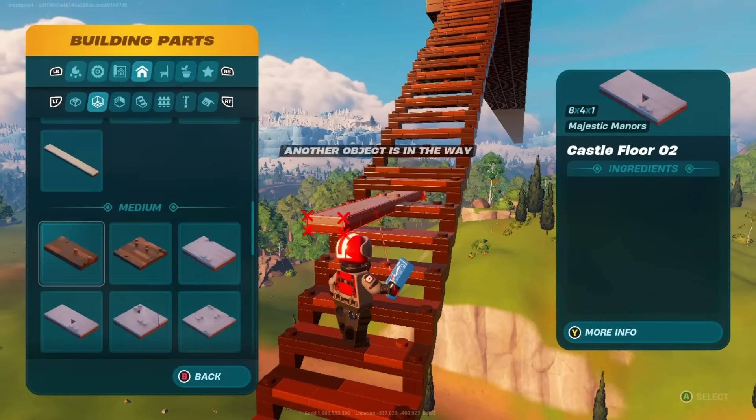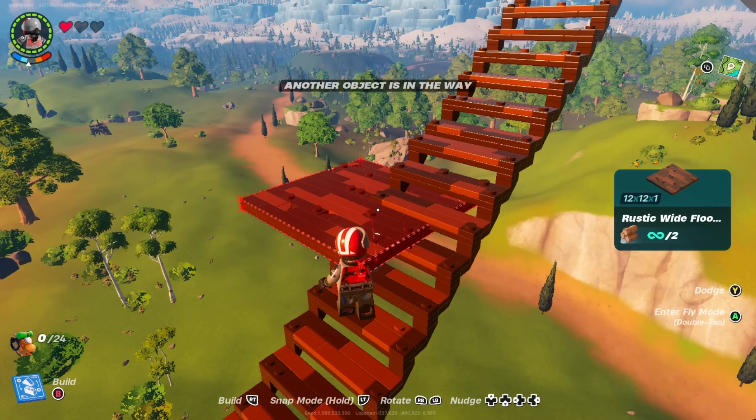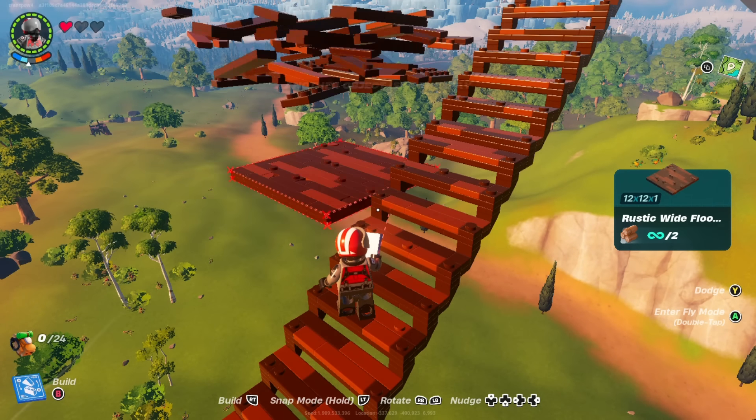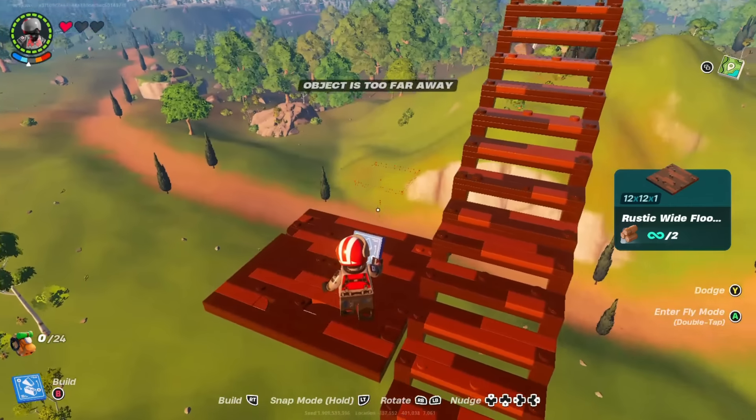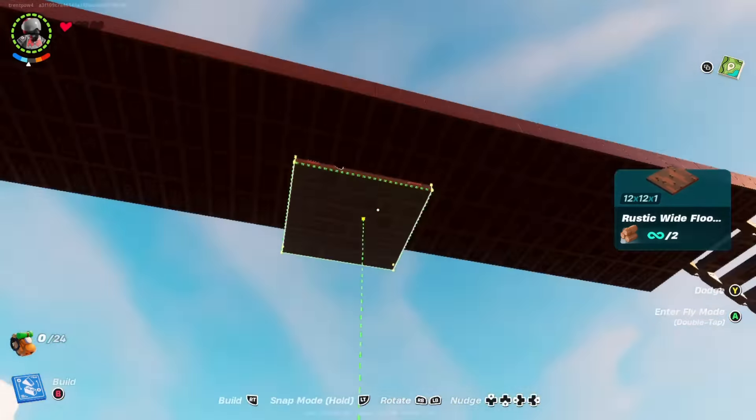After returning to the start of the track, you will need to build a service area below the platform so that you can place and build parts onto the train car. I'm using the rustic wide floor number 1 block and I'm just building a space below the track so that I can reach the train car above.